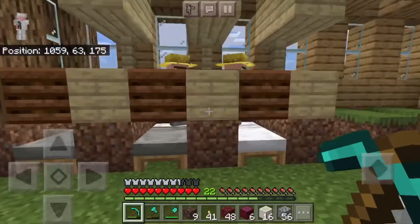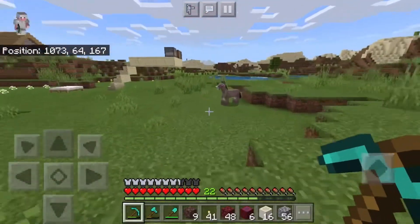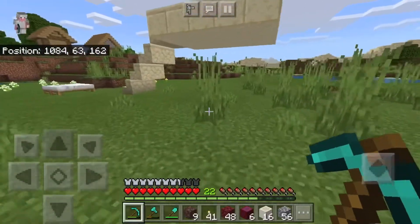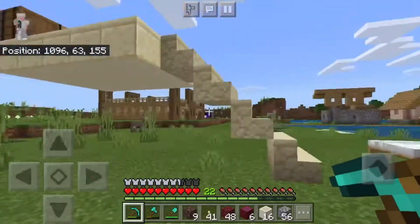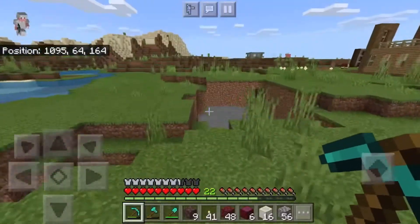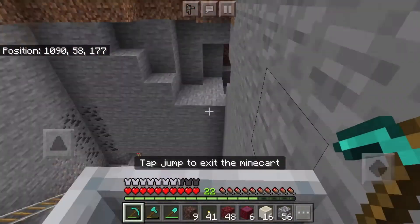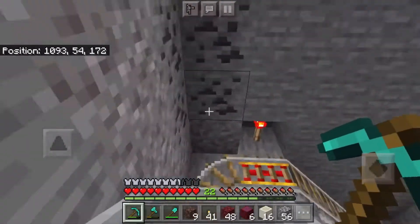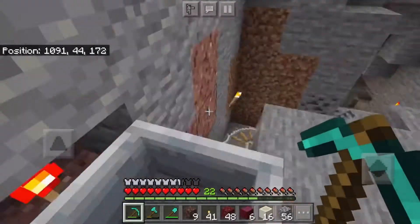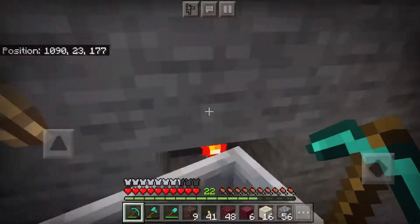I have two villagers in this area. My villager farm isn't really working. Oh, and this is all my brother — he's been getting around the world and doing his thing or whatever, I just leave him alone. But down here in the mines, I've been doing some mining — not some mining, a lot of mining.